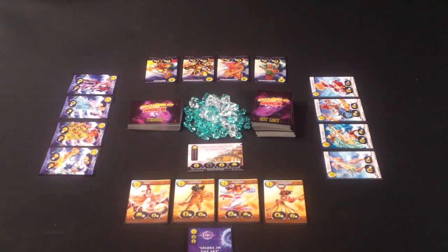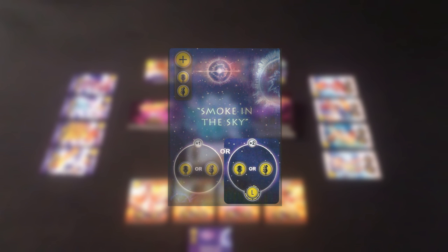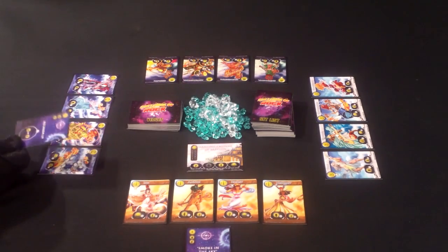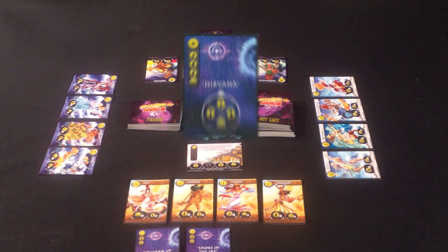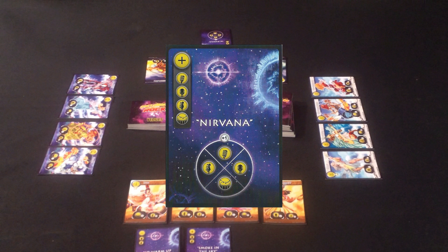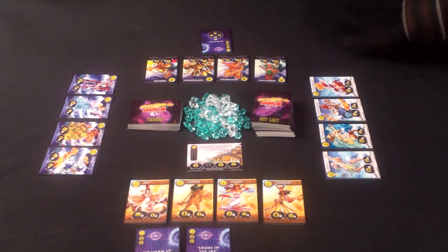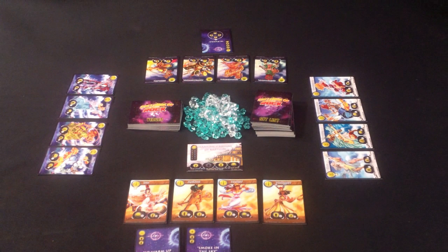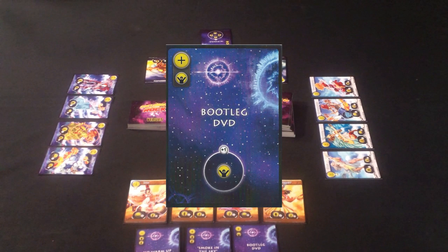Isis's band plays Smoke in the Sky and places it in front of her. This gives her base skill plus one, and since it was played on a large venue, the bonus plus two for base activates instead. On Freak's turn, she plays No Warm Up on Isis, giving a negative one score to Isis's base. Quetzalcoatl plays Nirvana — a set list card with a pie figure that gives plus one point to all active skills. Since the guitar skill does not apply, Quetzalcoatl's band receives three more points. Gods passes this turn, since their lead member cannot use this skill and they probably want to save their cards for a later round. Isis's turn again — she plays Bootleg DVD, which at the end of the round gives her one soul point.